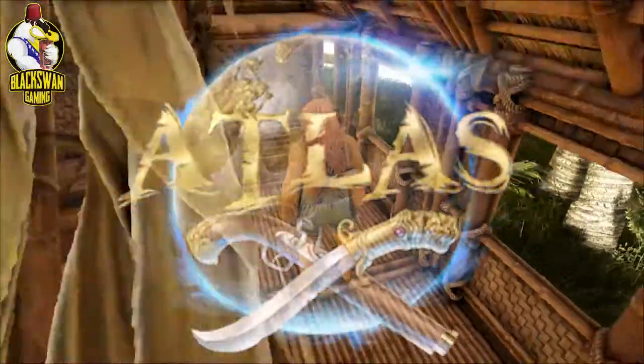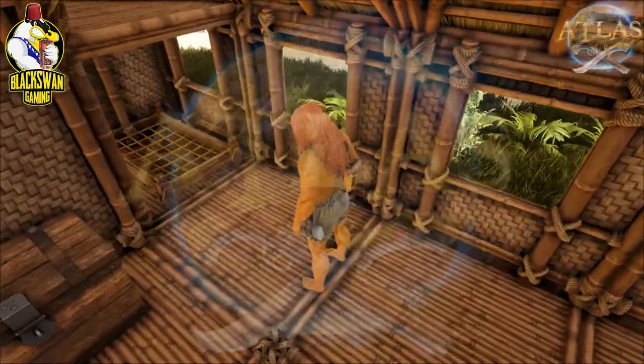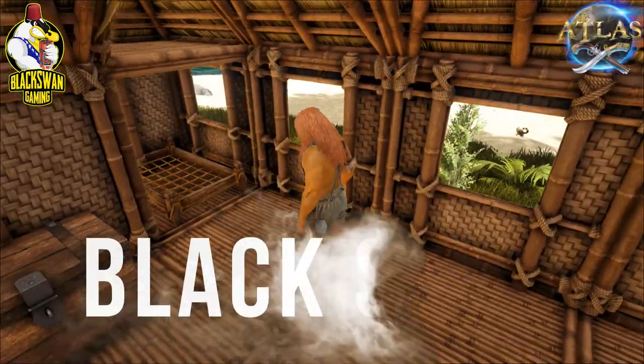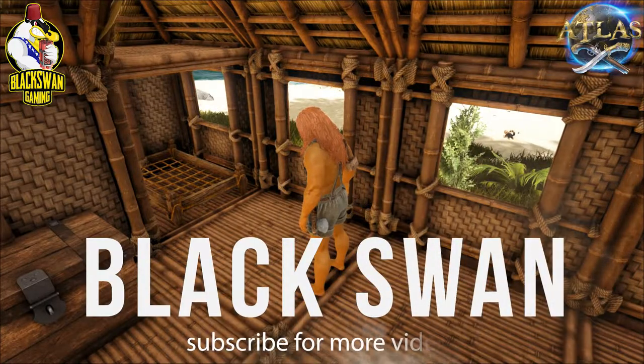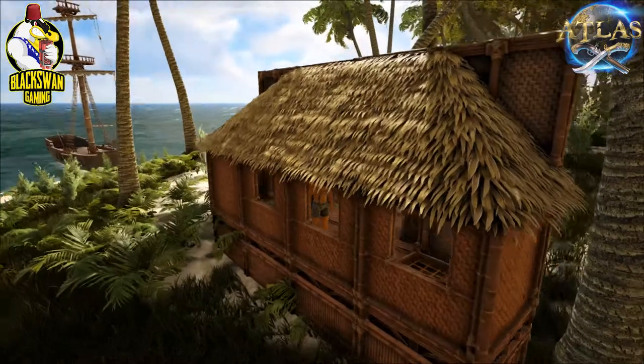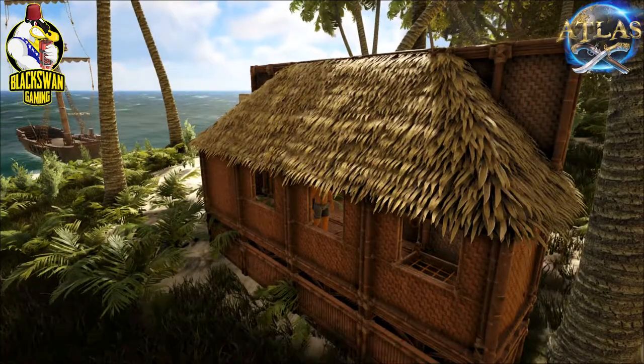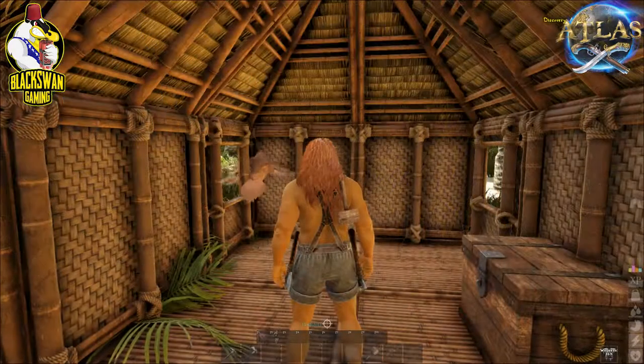Welcome back to another video for Atlas. Today we're gonna talk about hunger bars, food, and vitamins. The food system in this game is a bit much — you have to balance your diet, and if any of those bars drop to zero, you are dead within minutes. Here's how it works.